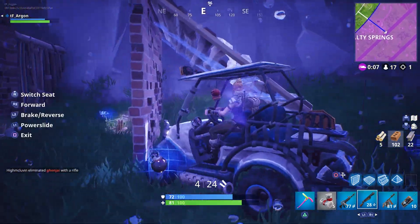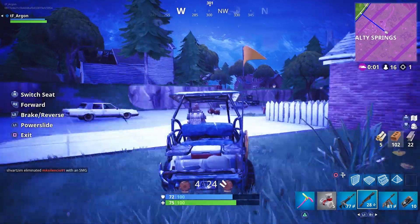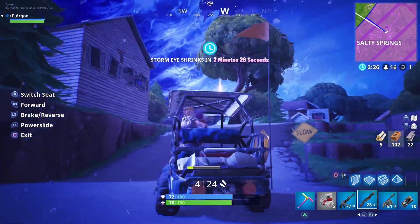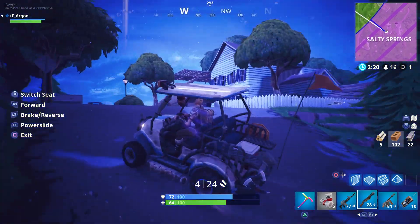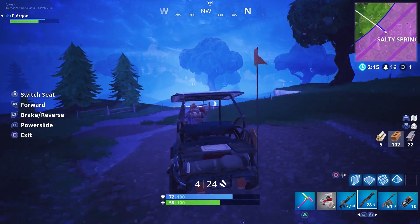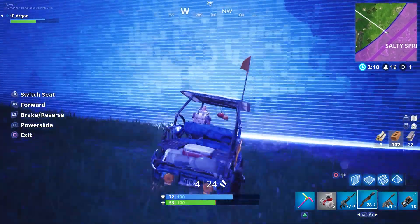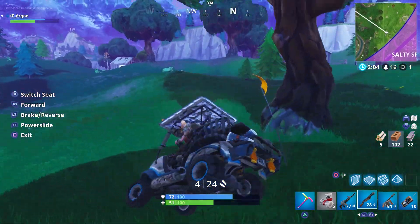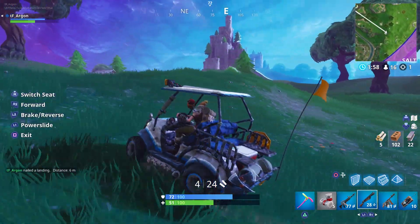They've adjusted shotgun spread patterns to be consistent with no random variation. You'll see how many pellets hit with the reticle — in the gameplay you'll see red dots appear in my crosshairs when I kill guys with a pump shotgun, showing how many pellets hit. This might indicate they've removed bloom from shotguns, though I'm not entirely sure. If so, that's a huge thing — where you aim is where you'll get your shots. The first game I played I hit two shots with my pump cleanly, which felt pretty good.